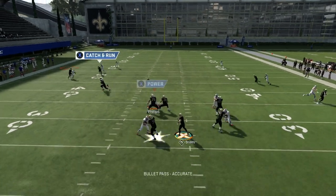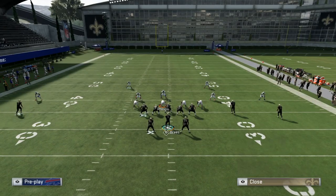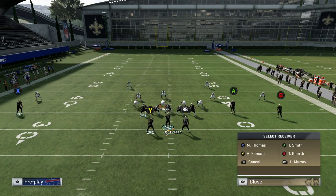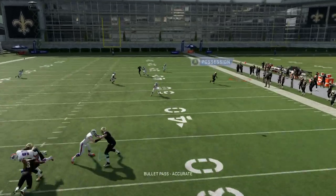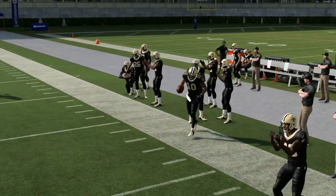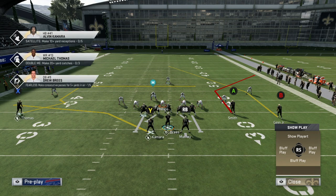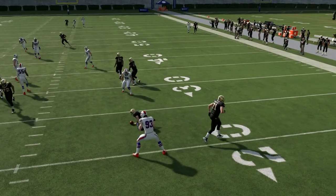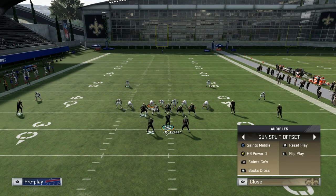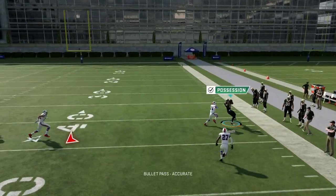Here we see man coverage — I should have gone to the B route. Sometimes that corner or quarter route on that side: if it's a match, he's going to follow that post and the A route will be wide open. Against zone, if the corner follows that post, you can hit the A route easily. That corner route is a zone beater more than a man coverage route, but it can still get over the top for an easy catch.